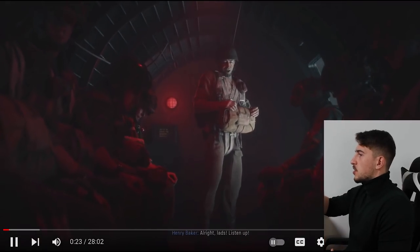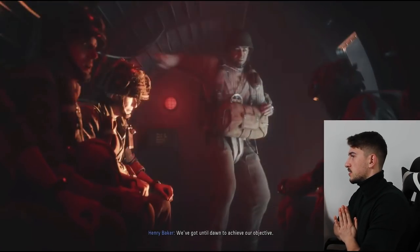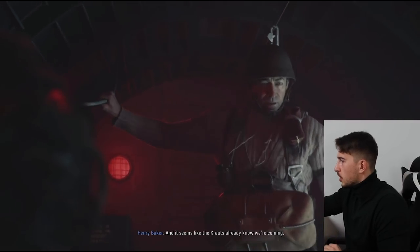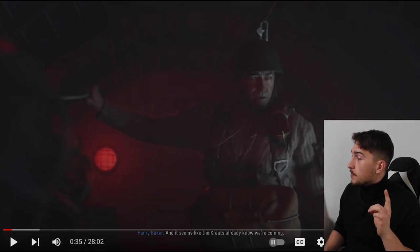We can see the commander of this stick — paratroopers call everyone in an aircraft a 'stick.' He should be a lieutenant because he's commanding a platoon. Hold on, he literally said it seems like the crowds already know we're coming.